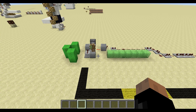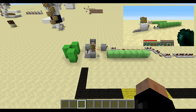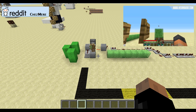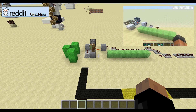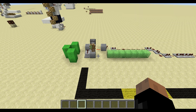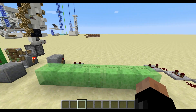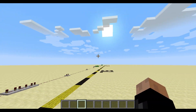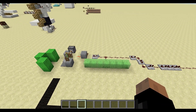I recently saw a video by Xizumavoid showcasing an enderpearl launcher designed by the redditor Chesmer — or Chesmeray, or however you pronounce it. Basically what it does is you throw an enderpearl over here and the slime blocks cause the enderpearl to go way further — in fact 75 blocks, which is 50% more than you get from a normal enderpearl throw.